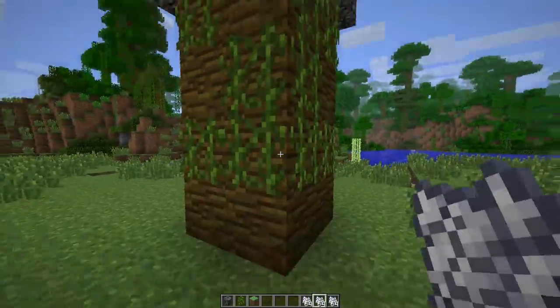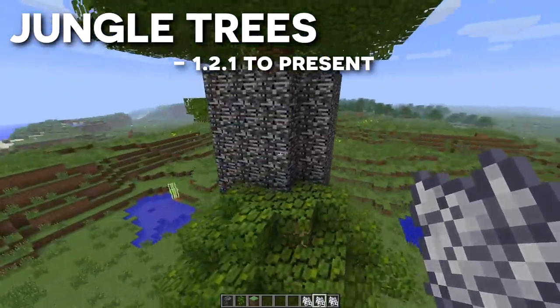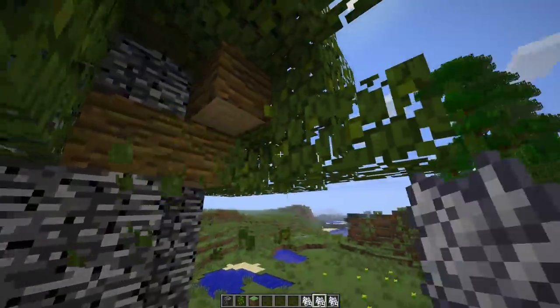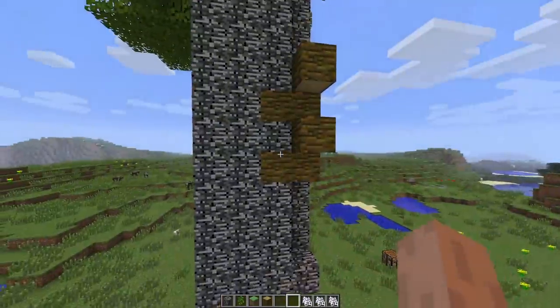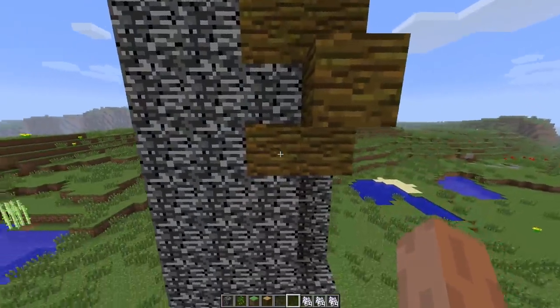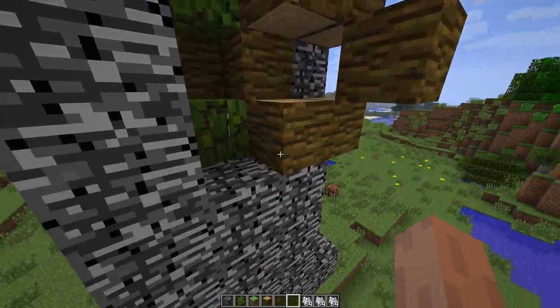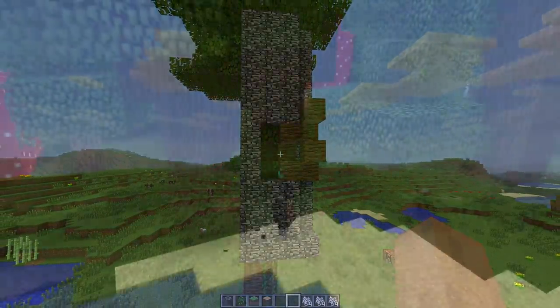Jungle trees were added to the game in Minecraft 1.2.1 and, like the large oak tree glitch, could also break bedrock with their branches. This glitch actually works in some modern versions of the game, at least up to 1.13. You can only break blocks above the tree, meaning it's only really useful for breaking bedrock to access the Nether roof.